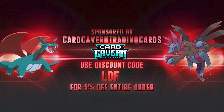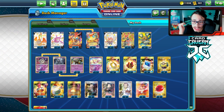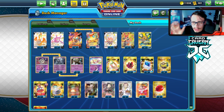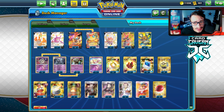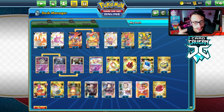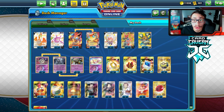Shout out to the sponsor Card Cavern TCG. If you're ever looking for any PTCGO codes, get them over at Card Cavern. Card Cavern sells PTCGO codes online for the cheapest. If you want to pick up any set code like Battle Styles, Shining Fates, Vivid Voltage, Storm Shield, Base Set, or you're looking for a specific promo code, promo GX or V code, a Steam deck code, a sleeve code, pre-release kit code, or one of the battle arena codes for ADP or Pikarom, get them at Card Cavern. Use my discount code LDF for a five percent discount.